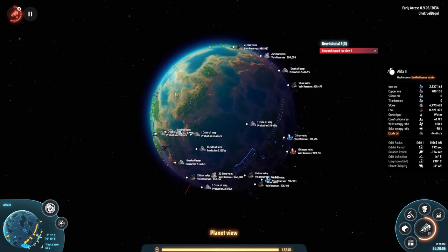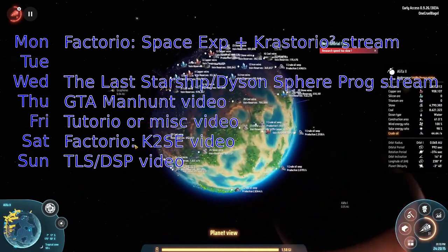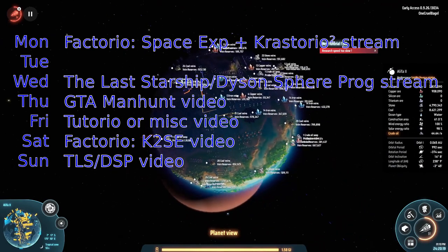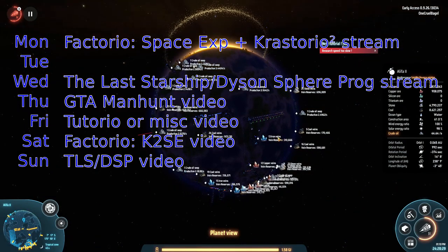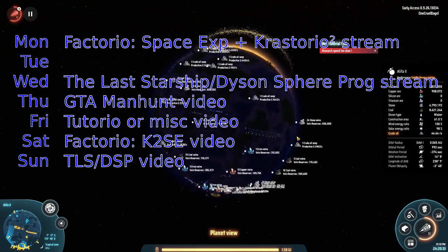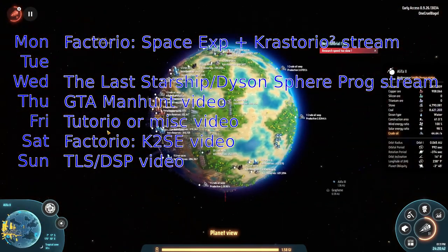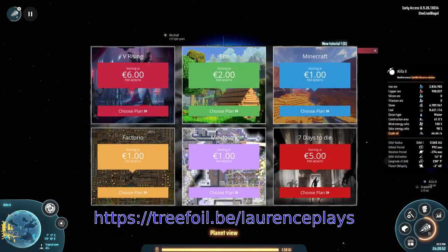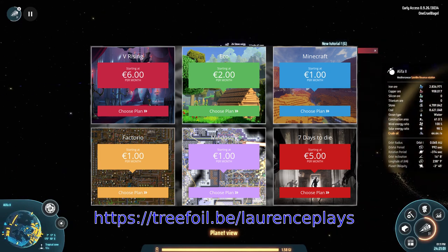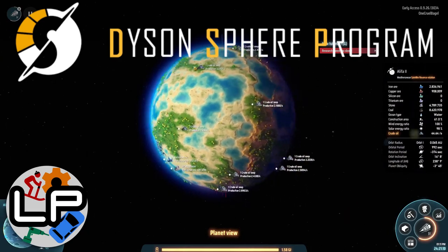Thank you for watching. I hope you'll come along to the stream on Wednesday to see me carrying on with this - there's one of the interplanetary ships leaving. I'll be trying to put in some of the things I've just been talking about, like more science towns and getting things running quickly, because that's what you do in these sort of games. Then there'll be the Factorio with Space Exploration and Crastorio 2 stream on Monday - that's the multiplayer one and the big popular one on my channel at the moment. And as ever there's all of the catch-up videos at the weekend, as you're very much aware because you're watching one right now. Don't forget to check out the stream's sponsor - that's trefoil.be - they run game hosting servers for Factorio, Minecraft, anything like that. Use the code LAWRENCEPLAYS on checkout and you'll get 20% off.